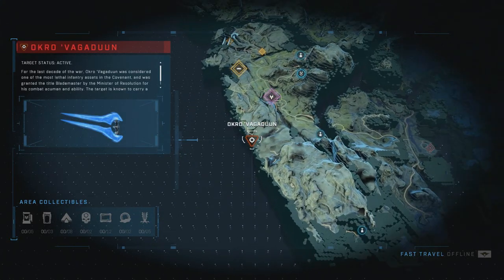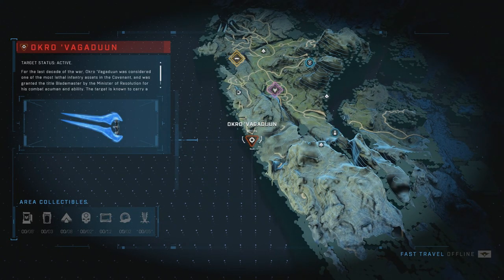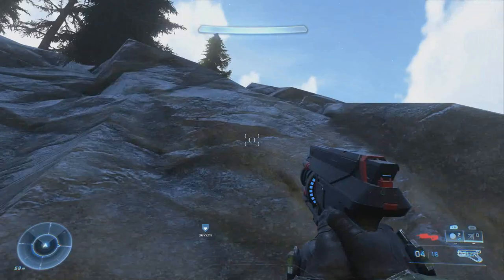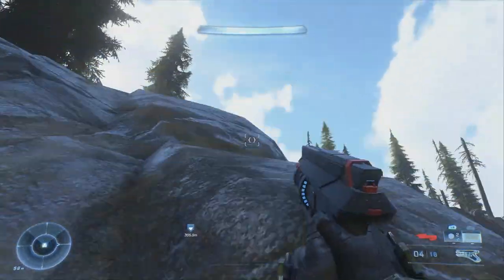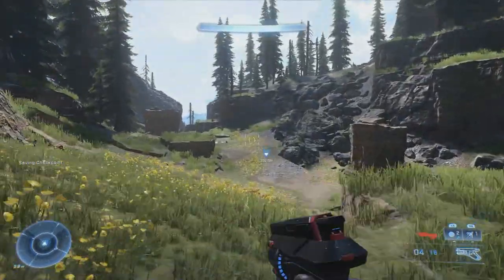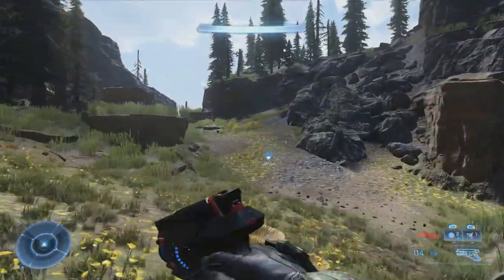Here is what I can only describe as someone that the Banished value highly. His bio is interesting — if you want to see for yourself, it's waiting for you in the database. Halo Infinite has some high-value targets that we can choose to take out in the game. In this video, I'm going to be showing what happens when we take out Acro Vagadoon, aka the Blademaster. I'll also be getting into his backstory as well.